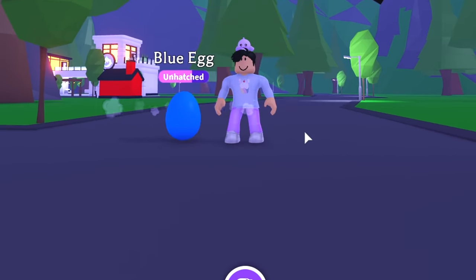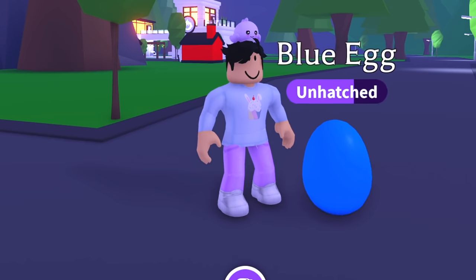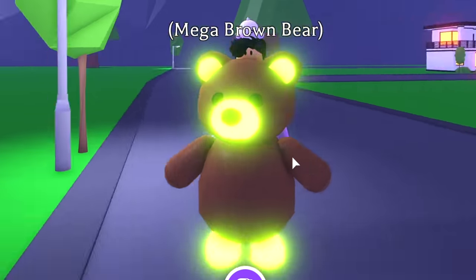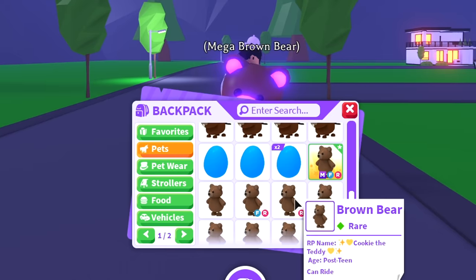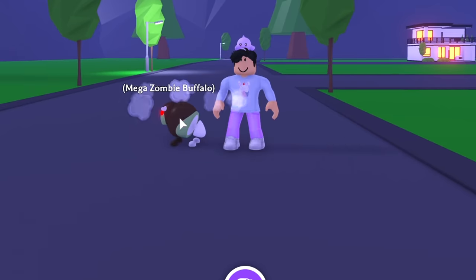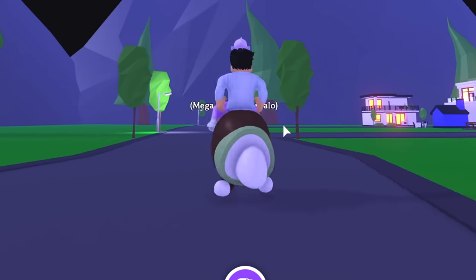We have blue eggs, another rare egg just like the pink egg — super hard to get because everyone hatched theirs already, so there's not that many blue eggs in the game. The mega brown bear looks amazing — I love all the bear pets because you can ride their backs, and that's one of the best types of pets. We have the beavers but no mega beaver yet, and I also have a mega zombie buffalo — I don't really like how it looks, it just glows on the nose like Rudolph.